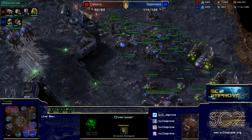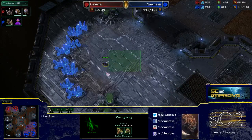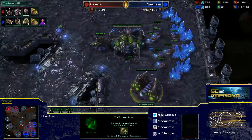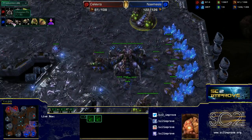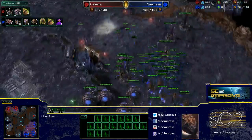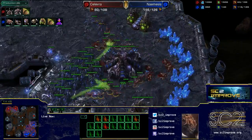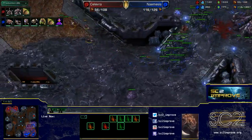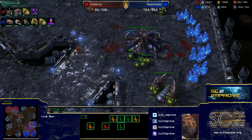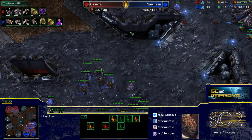Infestation pit coming in for Kalevra, and Nemesis is continuing to hold his lead. It looked like he was going to use lings for a counter-attack, but knowing his opponent has no third base, he's happy staying in his own base and finishing up his extra gases and going into an infestation pit as well. His opponent is starting to go into hive. A little ling run-by comes into the third base — this is exactly what I was talking about with spine crawl positioning along here. The lings clear out the mineral line, killing about four or five workers and the queen too.